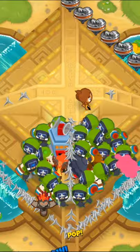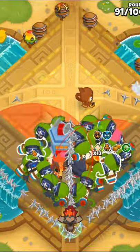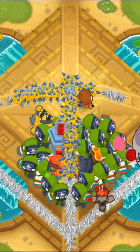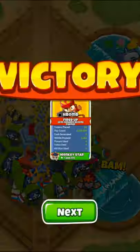Then we'll get the village to a 2-3-0 MIB and upgrade all of our ninjas to 0-3-2s so they have caltrops and are a makeshift spactory. Our final tower will be a 0-2-5 permaspike spactory, and this will be more than enough to beat Adora's Temple on CHIMPS.